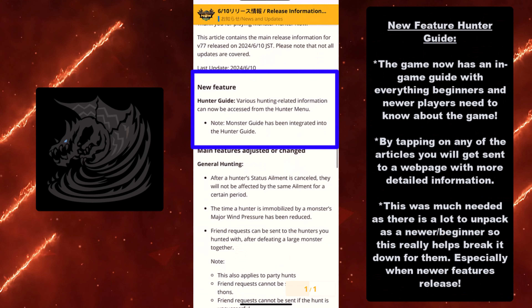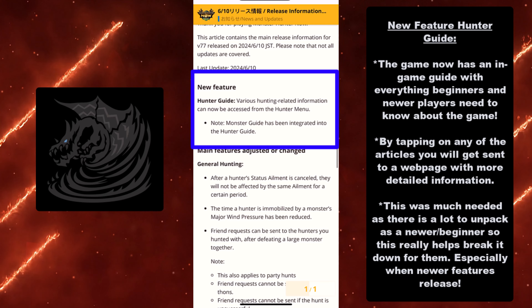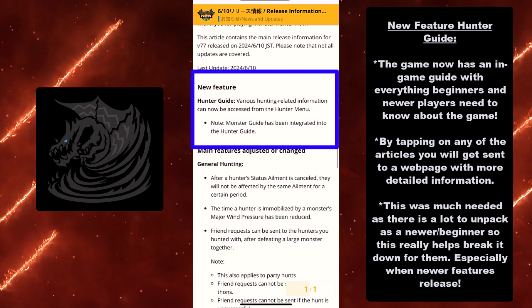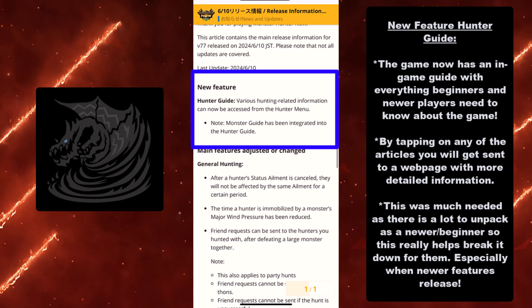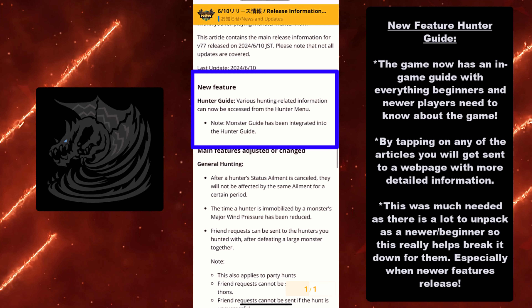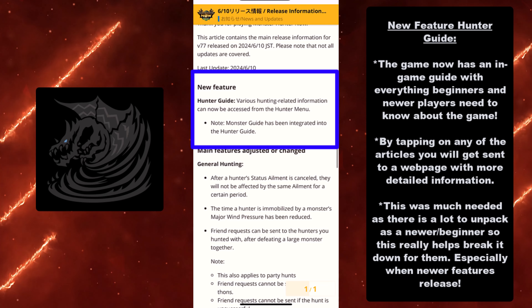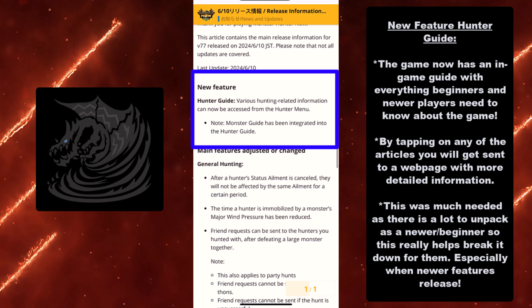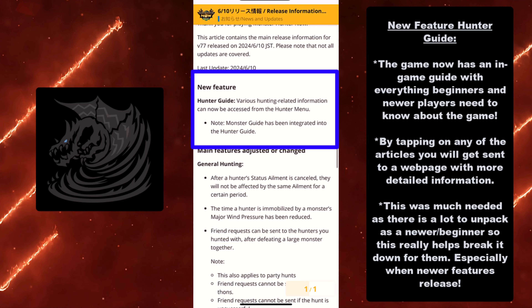There is this awesome new feature called the Hunter Guide. The game now has an in-game guide with everything beginners and newer players need to know about the game. By tapping on any of the articles, you get sent to a webpage with more detailed information. This was a much-needed update as there is a lot to unpack as a newer or beginner player, and it really helps break it down for them, especially when newer features release.